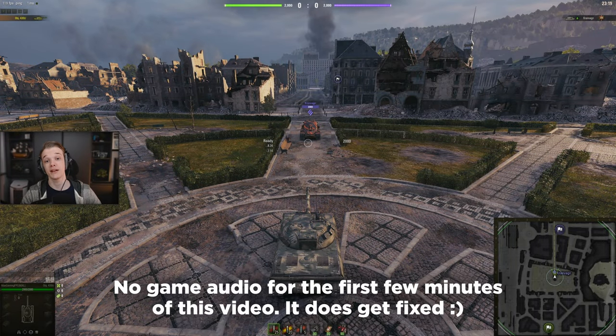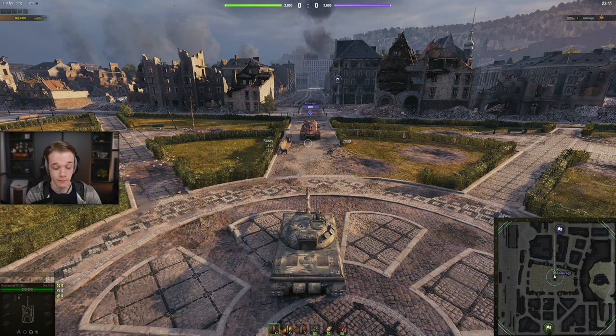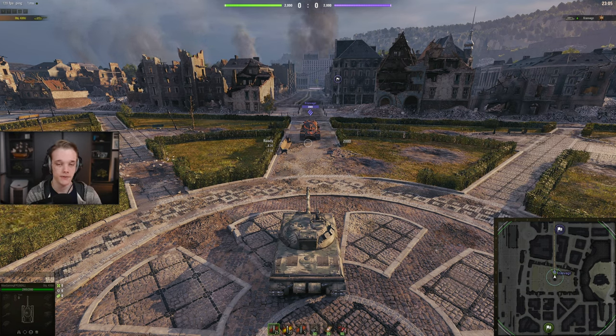How's it going everyone? Hopefully you're doing well. Welcome back to another weak spot guide. As you can tell, today it's going to be the Kranvagn. Now the Kran is a hold-down monster, we all know that. And hopefully in this video I'm going to show you how to deal with them.